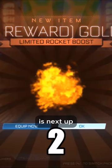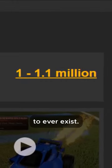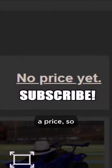The beautiful Alpha Boost is next up on the list at the number two spot, being 1.1 million credits. And the most expensive Rocket League item to ever exist, the White Hat, still hasn't got a price — so now you know.